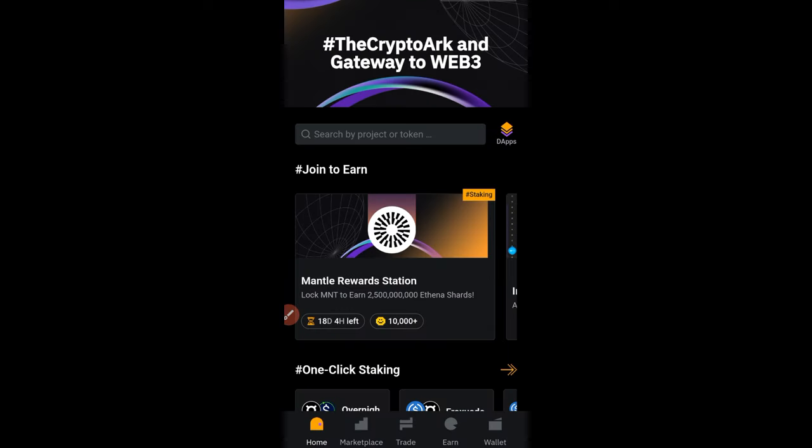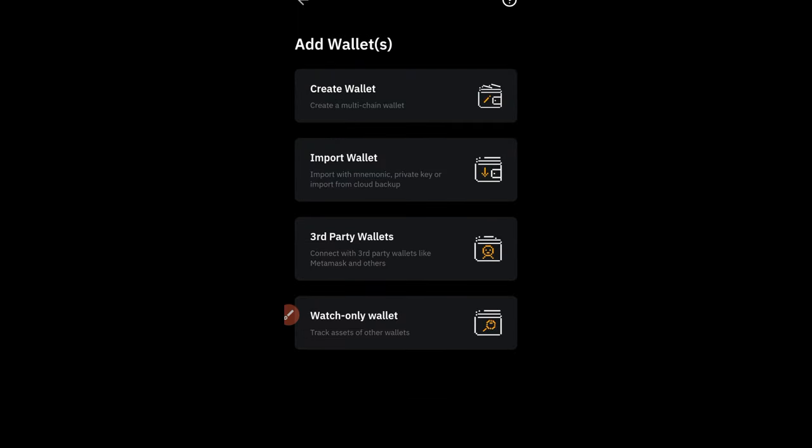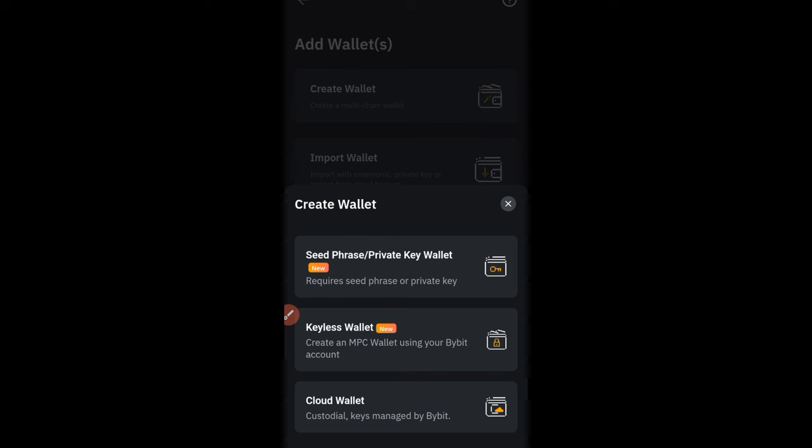Once you click on Web3, if you're doing this for the first time there will be a prompt asking you to set up your wallet. Go ahead and click on the create wallet option. You'll have three different options — I created the keyless wallet using my Bybit account, because I don't need to copy wallet addresses or key phrases. That is the option you should use — it's very simple.